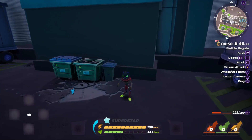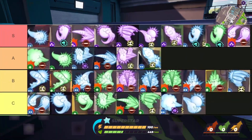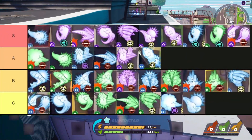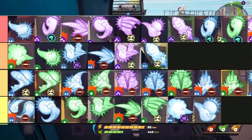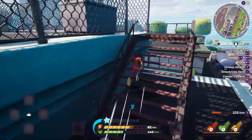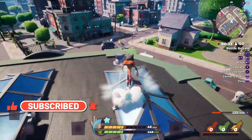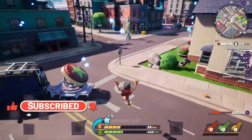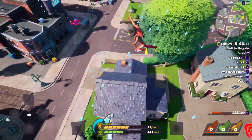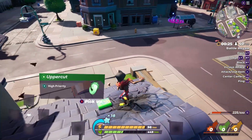A lot of the moves are the same thing but in different rarities. For example, one is the crusher — there's diamond, emerald, and ruby crusher — all the same except one will be slightly better based on rarity. These pickup moves can be broken into a few categories: the vicious attack version, the basic strike version, and one that stuns your enemy, which we'll get into a little bit later.